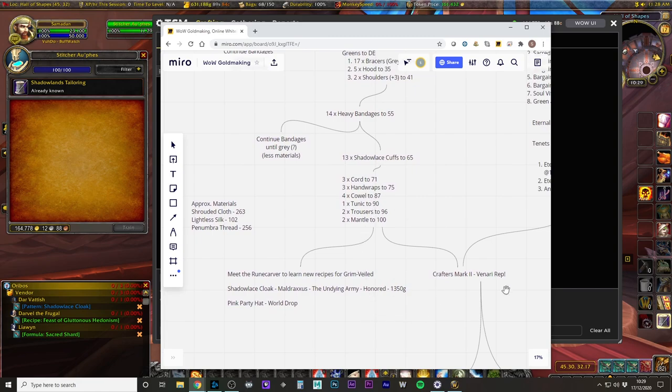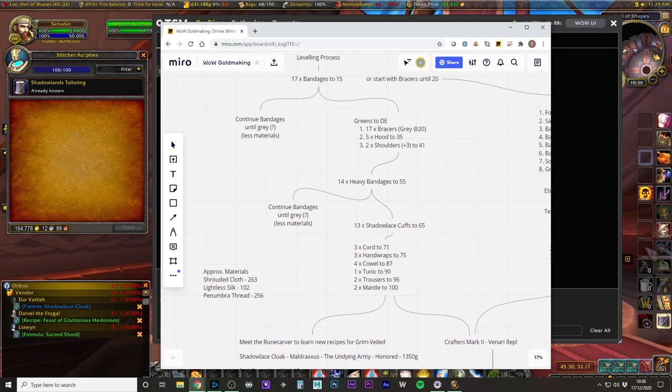The only things I'm really missing are the Crafter's Mark, which needs the Ve'nari rep, and then you need to reach level 60 in order to do the base legendary items. You also need Undying Army at Honored to get the Shadow Lace Cloak. That's the rough route I took.